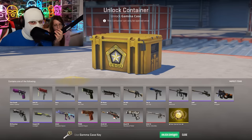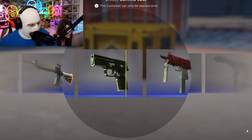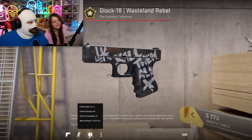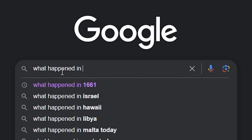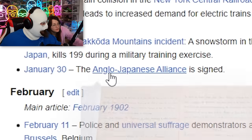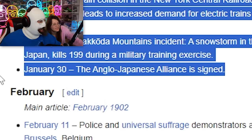ASMR case opening. Today we're gonna get a gold. We got a gold, guys. I look fully homeless now. You got any fentanyl? You can have my pound. Wasteland Rubble! It is field tested. Pretty good. 1902. What happened in 1902? Cuba gained independence. The Anglo-Japanese alliance is signed. That didn't last very long, did it?